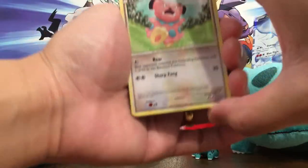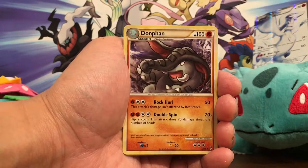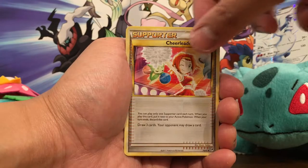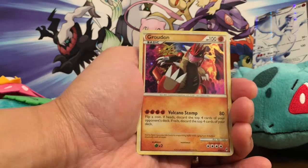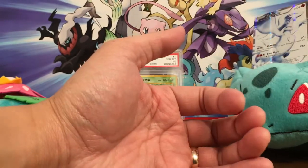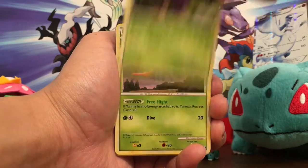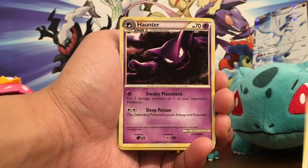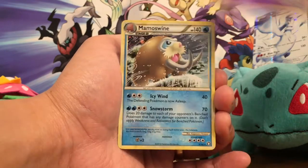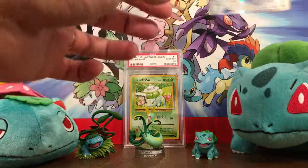Pack number four: Call of Legends. Snubbull, Chikorita — I love the art in this set — Teddiursa, Clefairy, Magmar, Donfan, Bayleef, something Professor Oak's something, and Fearow holo rare! Wow, that's nice — you can see his size 13s! That was cool. Pack number five: HS Triumphant. Bronzor, Wynaut, Natu, Yanma, Kricketune, Aipom, Luvdisc, Pidgeotto, Haunter, Raichu, and a Mamoswine — ooh, is that a holo? Yeah! This was such a great tin, wow!